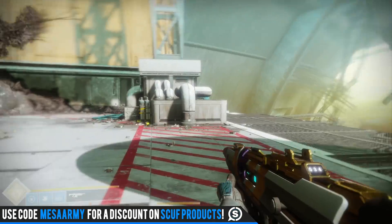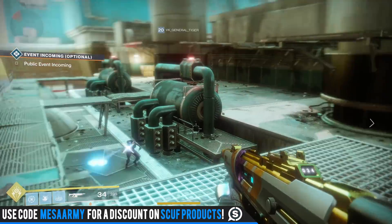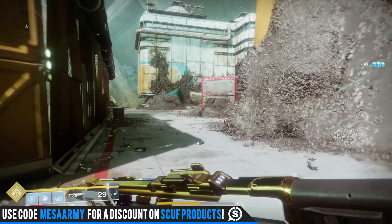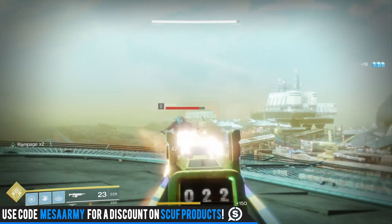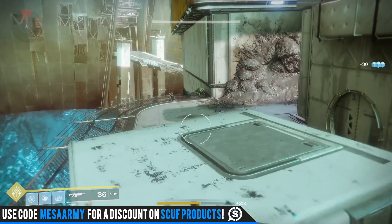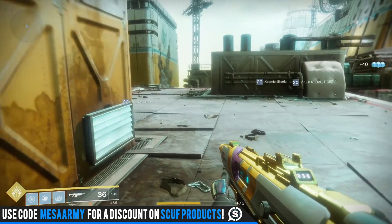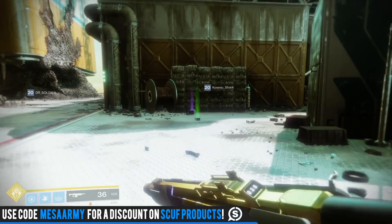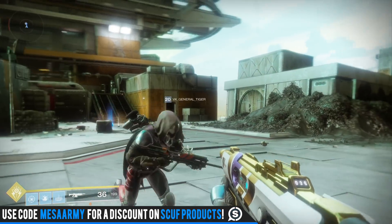Then you've got Rampage — kills with this weapon temporarily grant bonus damage that stacks up to three times. This comes in very handy when you're fighting a bunch of ads. Let me demonstrate: kill you, kill you, kill you — Rampage times three. Okay, it's brief — it doesn't last very long, so you've got to use it in situations where you're clearing ads quickly. Rampage is an awesome perk. This is number two — the Origin Story. I love this thing.